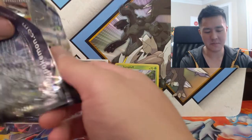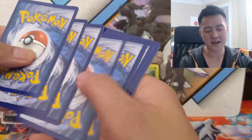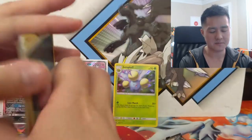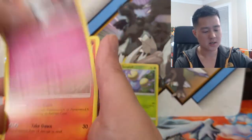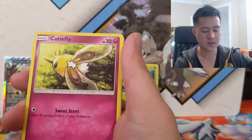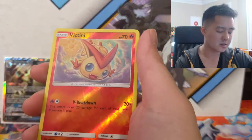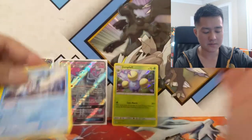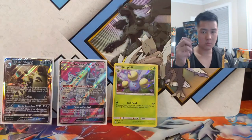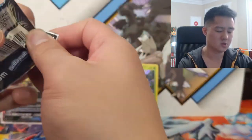We're down to two packs left, but this has already been such a good opening. It's not that uncommon to be kind of completely shut out from an Elite Trainer Box, so definitely was not the case this time. We got a Stantler, Morty, Carbink, Litleo, Cutiefly, Hoppip — the Multiply one I think is the really good one — Victini, and then a Primarina.